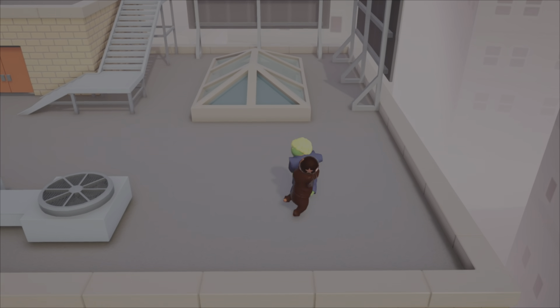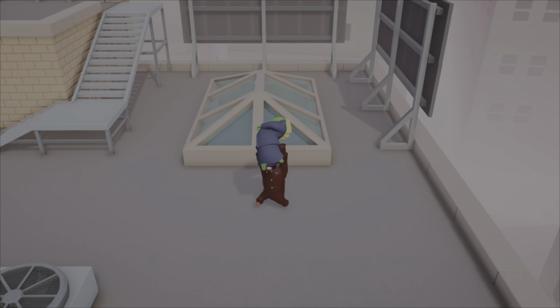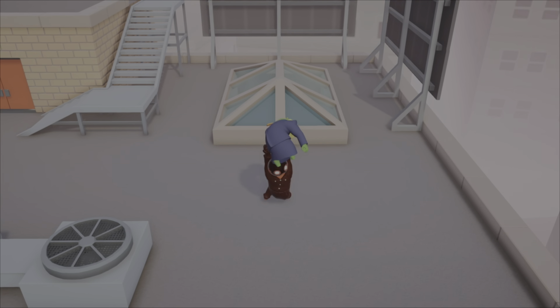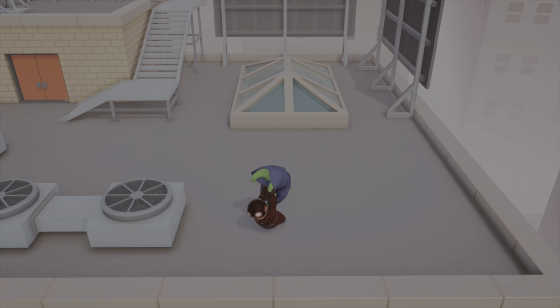Thank you to all the people who stayed to the end. This move is very straightforward and simple. All you have to do is hold square and triangle, and spam circle while grabbing. What this does is basically hold someone still and lower you to the ground with them — they just cannot move. It is very broken and basically the easiest and best move on the list. Thank you very much.